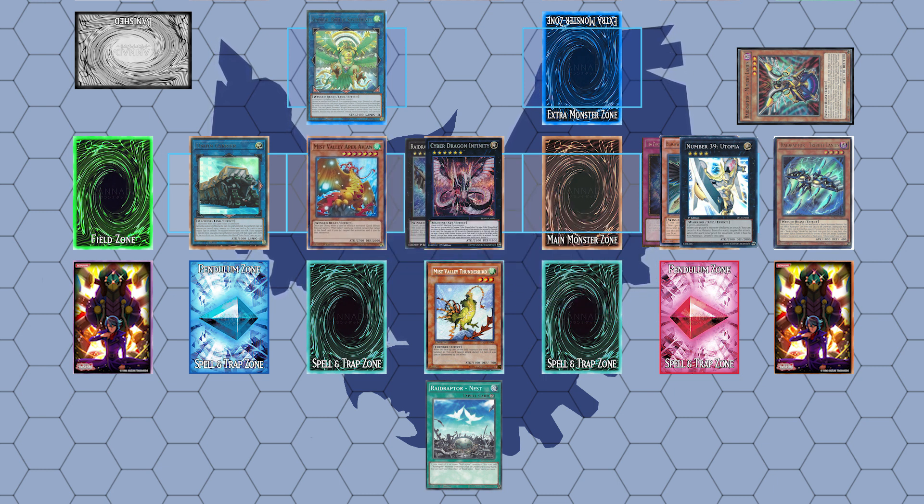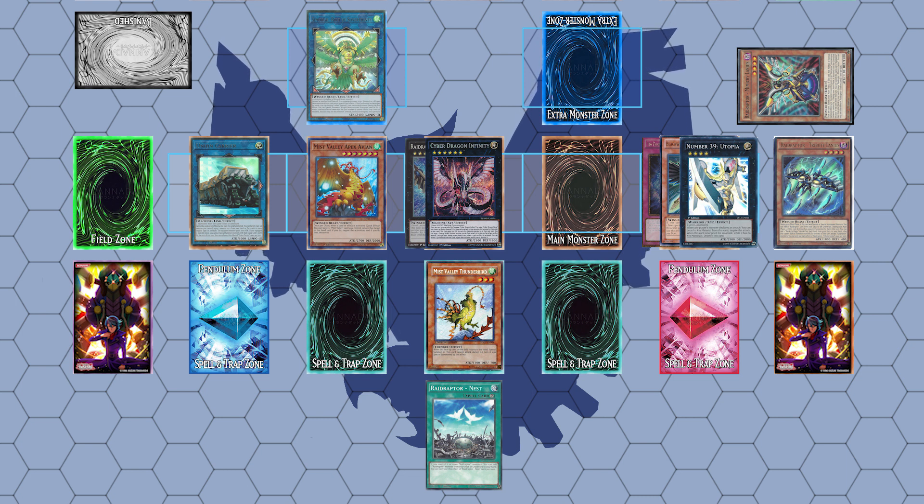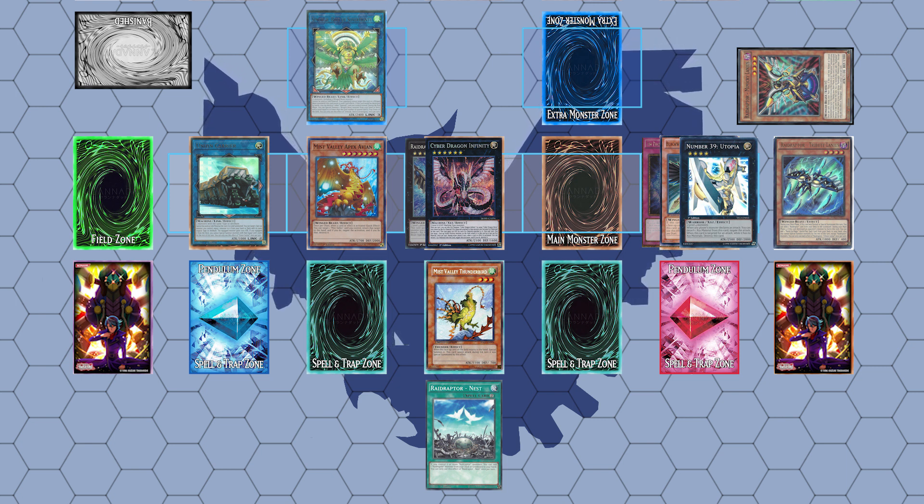What we now have is a field where every time your opponent activates a card effect you can negate it with the effect of Avian by sending Thunderbird back to your hand, to which Thunderbird will be able to re-special summon itself to the field. You can repeat this multiple times since Avian is not a once-per-turn effect. And if your opponent normal summons, you can negate their attack, making an almost unbreakable board with the exception of Kaijus.